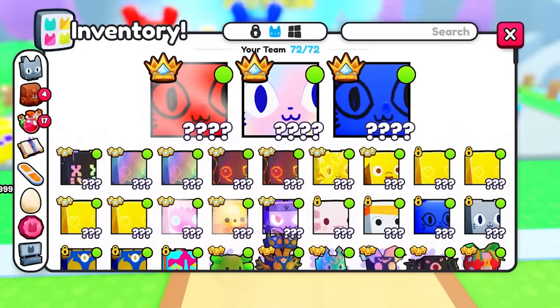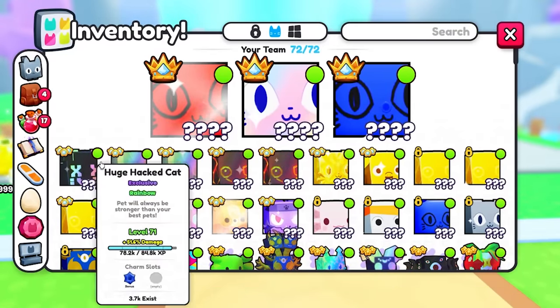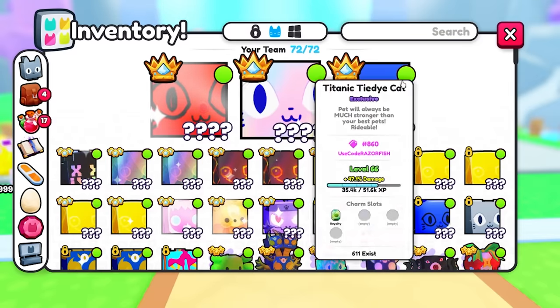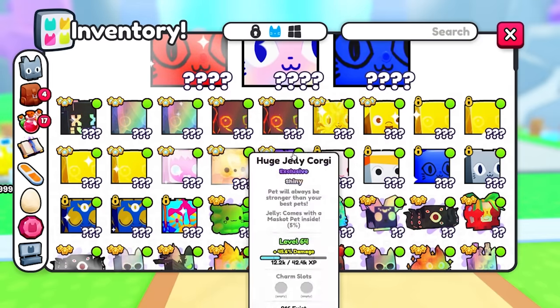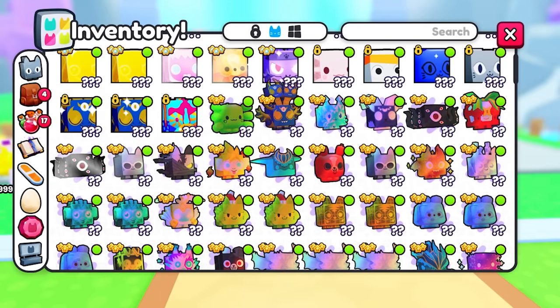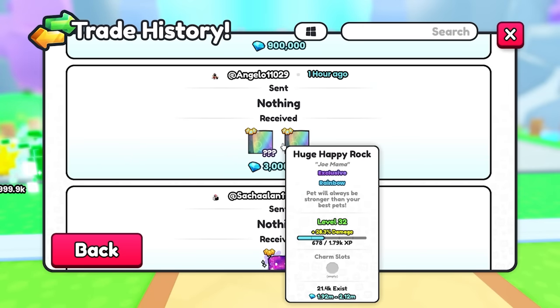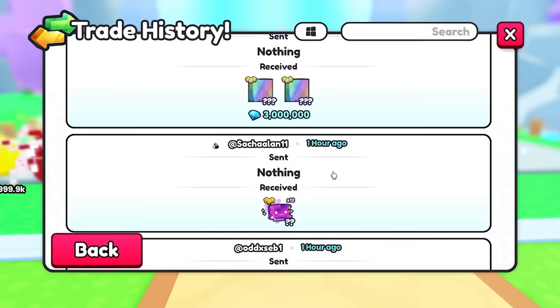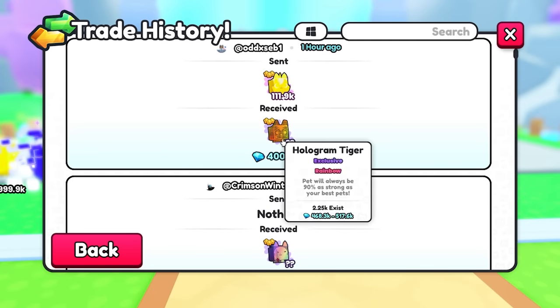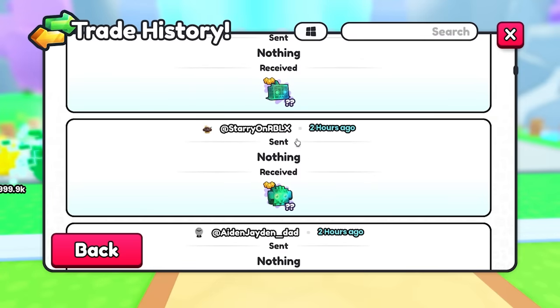Set up an inventory like mine: I have max pet equip at 72 slots, using some rainbow huge pets, titanics, and other normal huges since rainbow exclusives are very hard to find. Looking at my trading history, I got two golden huge happy rocks for 3 million — a good deal — and some other rainbow exclusive pets for 400,000, 150,000, and 130,000.